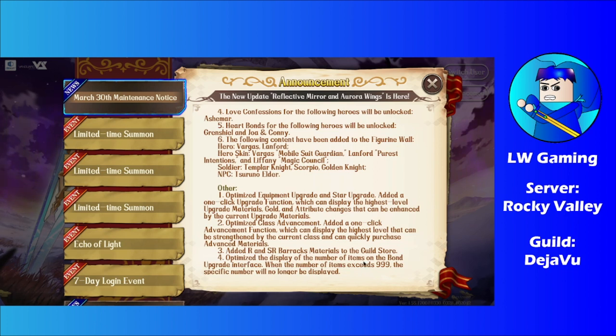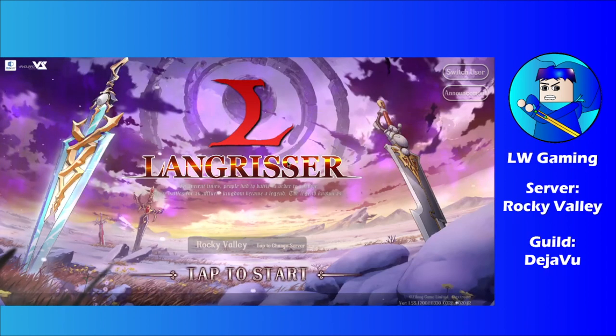They also optimized the display of item numbers on the bond upgrade interface. When the number of items exceeds 999, the specific number will no longer be displayed. I'm not entirely sure what that means, but we'll go in-game and see what's going on.